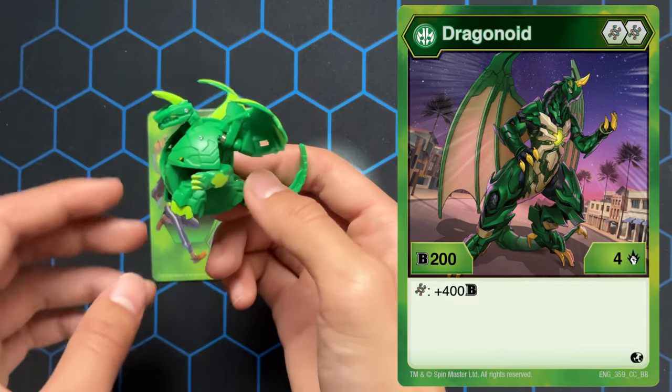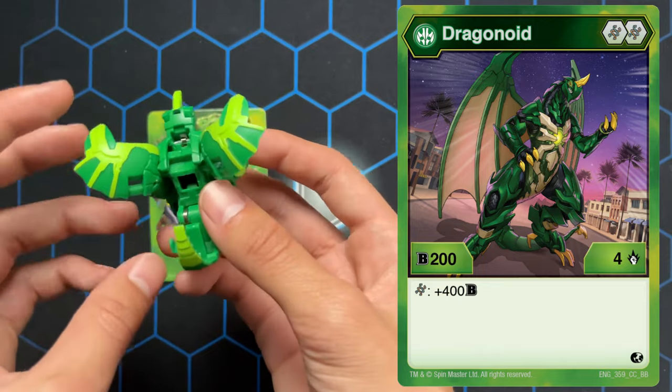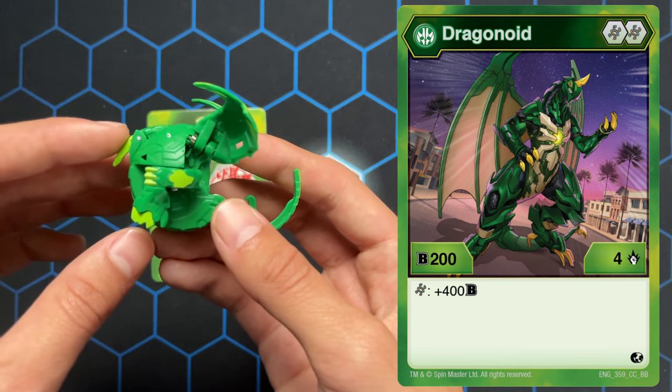We got Dragonoid. His head doesn't stay in all the way, so when it closes it stays about like there. So it's really hard to roll.